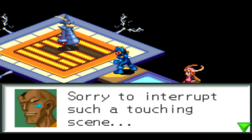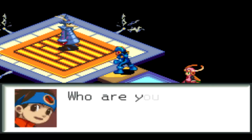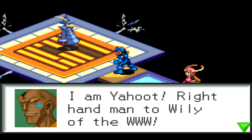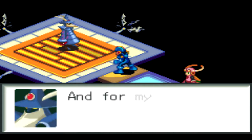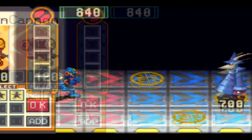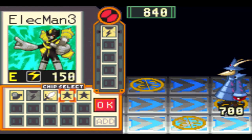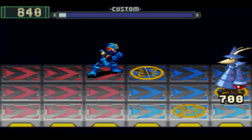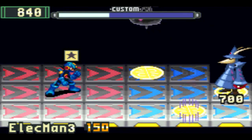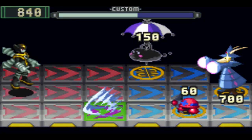Sorry to interrupt such a touching scene, but this is a fire that cannot allow you to go. Who are you? I am Yahoot, right-hand man to Wily at the World 3. And I am his Navi, Magic Man. And for my next trick... Magic Man! Probably one of the most fun bosses in this game. First things first — I've never tried this before, I'm gonna try and block one of his spawns. He spawns random viruses to fight with him.